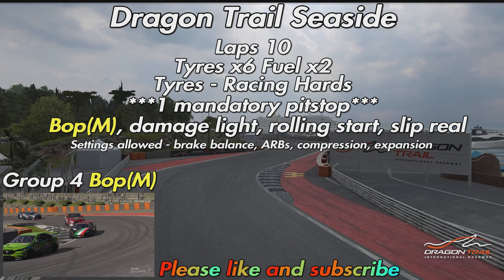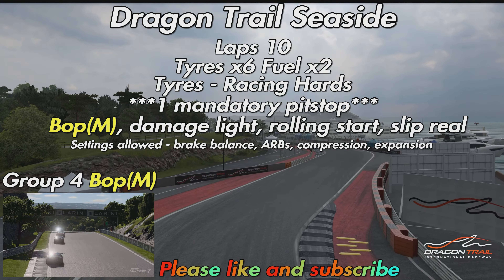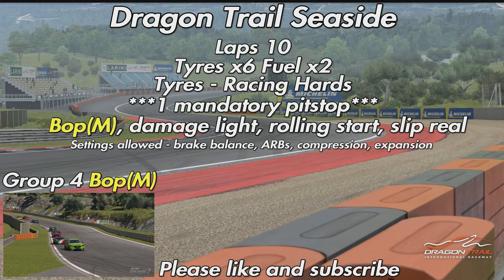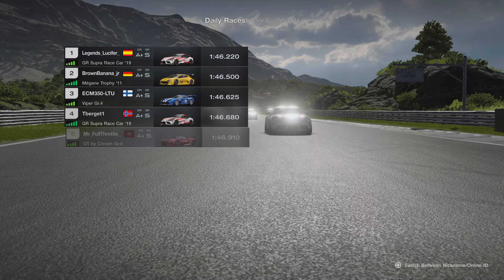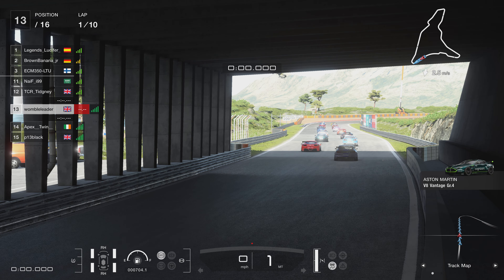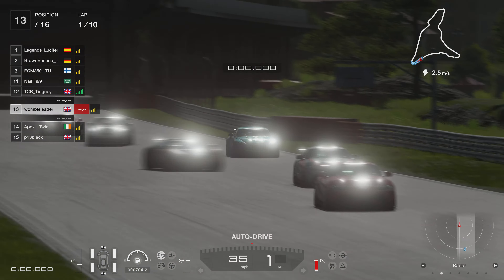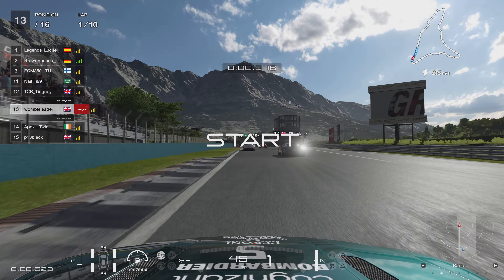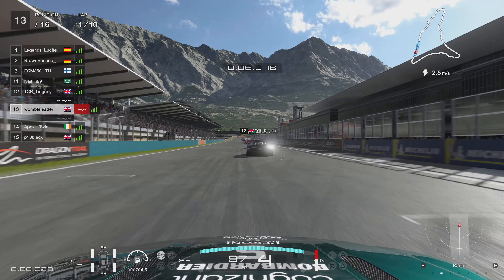It's been a while since we've been at Dragon Trail Seaside for Daily Race C. I kind of went into this race a little bit blind because I probably haven't really driven a lap around here since the last time we visited. I like this course but it's definitely one of my weaker ones because of the chicane of souls — I am such a coward through there. It's so vital to your lap time to push the limits; you can gain half a second on the run down to the last corner if you are super brave, which I tend not to be — survival always being my first instinct.